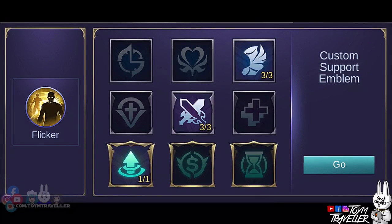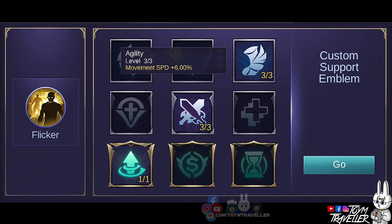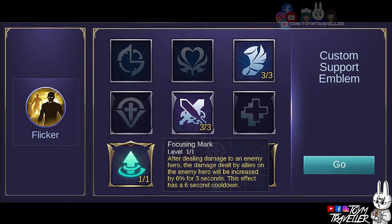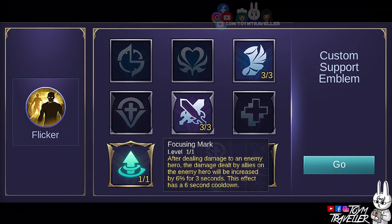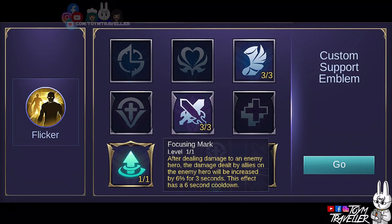In my opinion, the best emblem set to be used is the Custom Support Emblem set. It could provide extra stats according to your needs as a support fighter. Set Agility to its max level because it can give you additional movement speed, which means a higher chance to chase enemies or escape death. Setting Rupture to max level will provide Hybrid Penetration, so you can deal more damage to enemies on both magic and physical damage. Get Focusing Mark to increase the damage dealt by your allies to your target after dealing damage, which synergizes great with your ultimate skill.